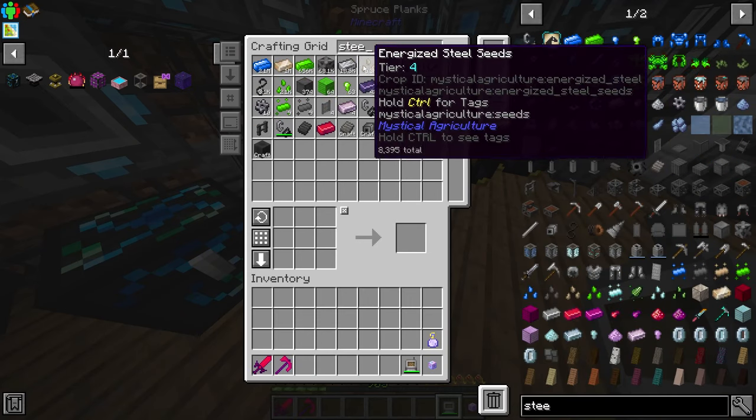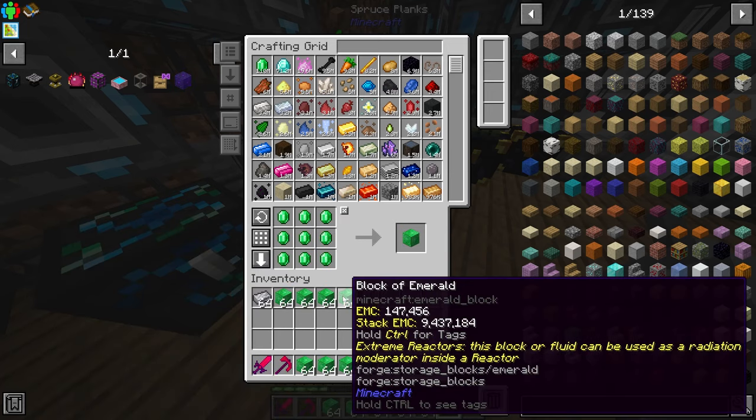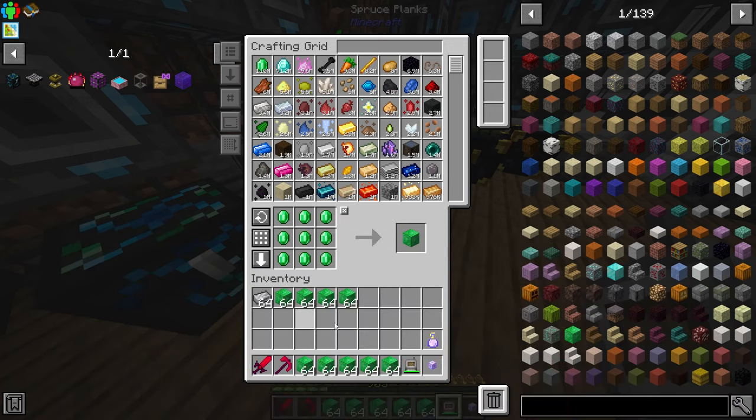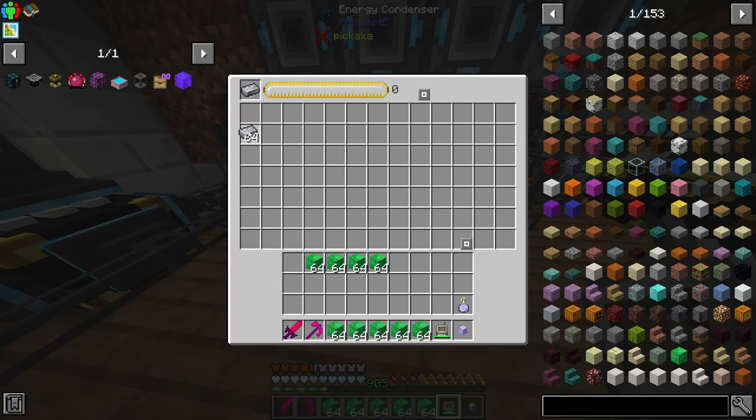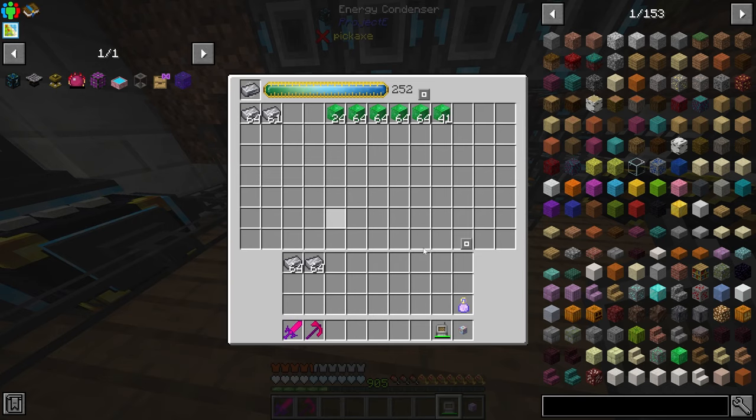Let's start off with steel. If we grab some steel and then make ourselves a couple stacks of emerald blocks - a stack holds nine million EMC - we put the steel in here, add the emeralds in like this, and you can see it is building up the steel. It will just keep producing steel and I can keep taking it out as it produces stacks of it.